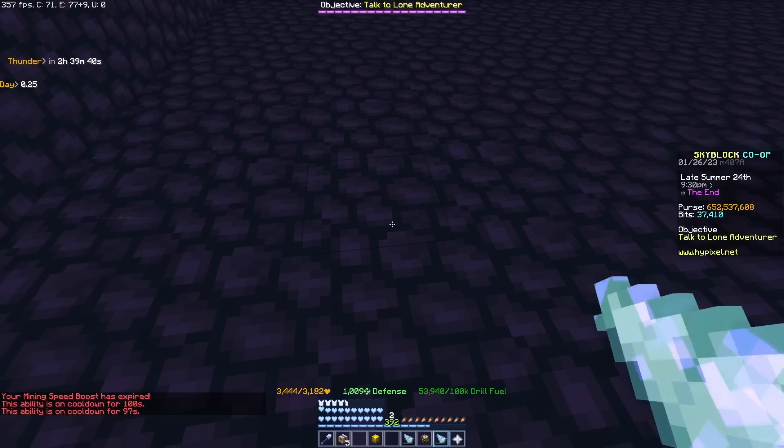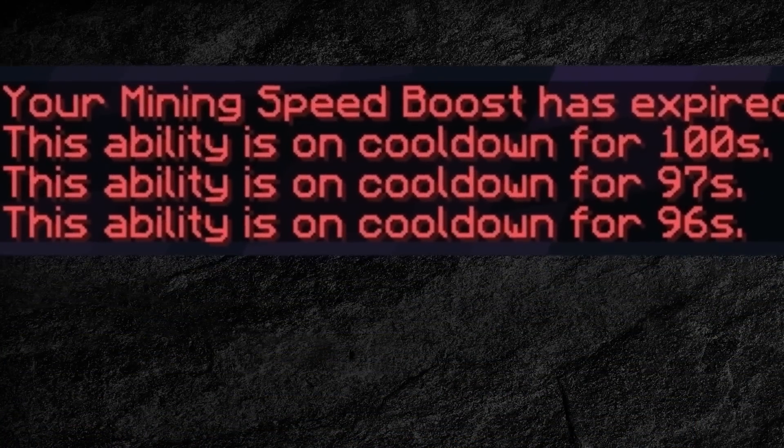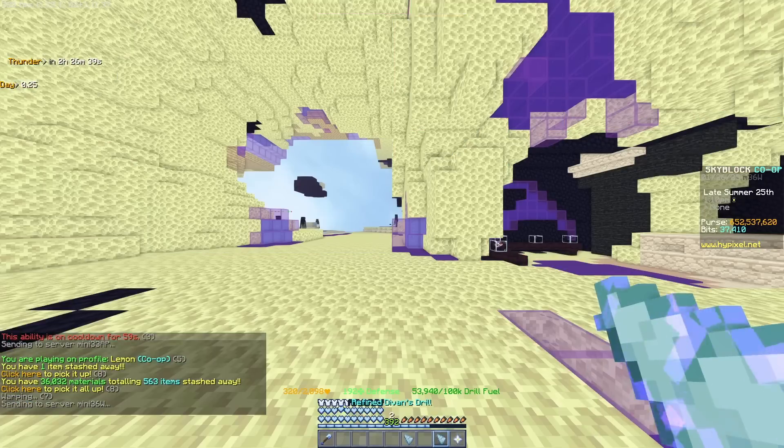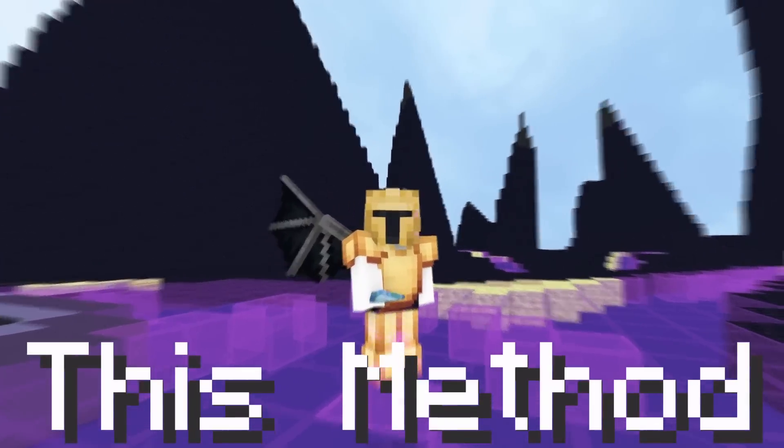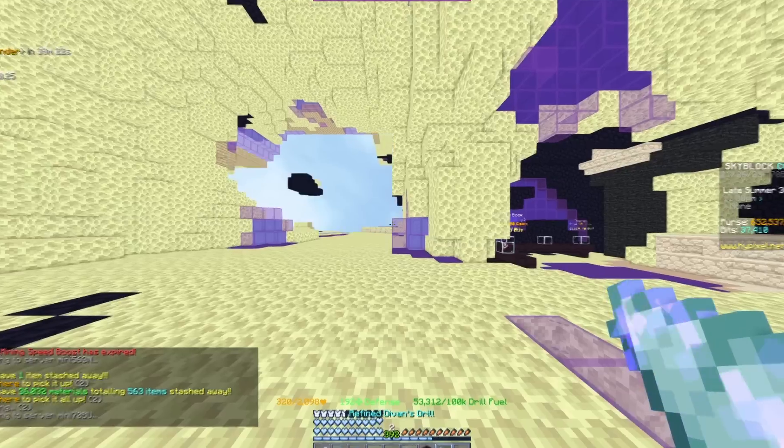Speaking of the ability — after you run out you need to wait 96 seconds to use another one. However, every time you join a lobby the cooldown resets to a minute flat. With this method you can get up to 30% more obsidian if you just switch lobbies after every ability.